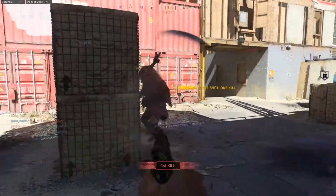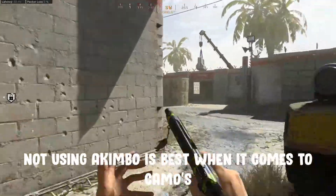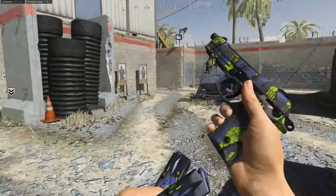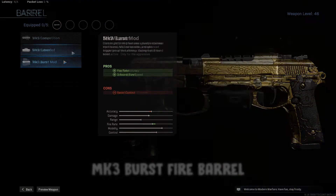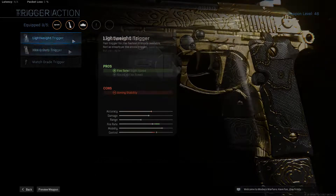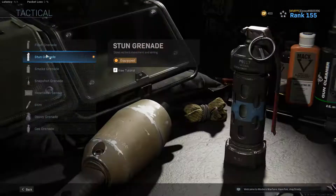Running these in burst fire akimbo, which is what they're famous for, makes them lethal at close range. For camo grinding, I prefer to run the Renetti as a single pistol, as the increased accuracy and better range are more important. I'd recommend running primary riot shield, the MK3 burst mod barrel, 5 megawatt tactical laser, 21 round magazine, lightweight trigger, XRK speed grip, EOD, ghost, battle hardened, stun grenade and thermite.